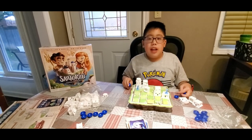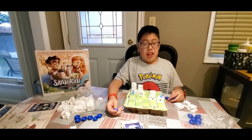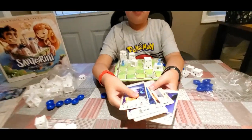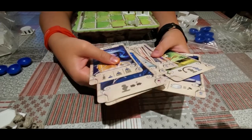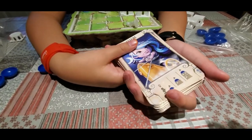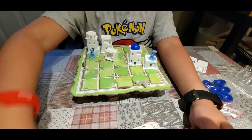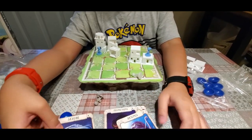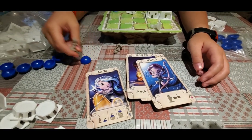So we just played the game without God powers so you can understand the basic rules of the game. But there are many God powers to choose from, which makes the game different every time. For example, Selene can put domes on any layer, which will stop your opponents from climbing up. And another one — Artemis allows you to move twice. It's different every time.